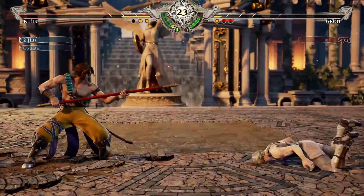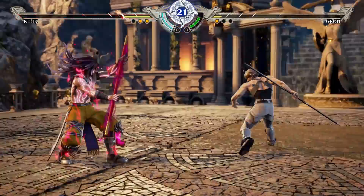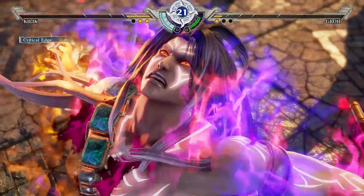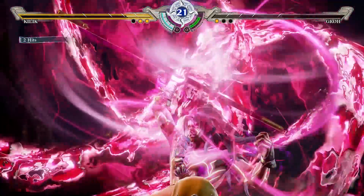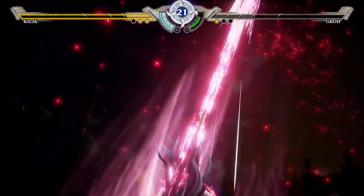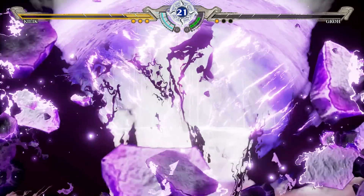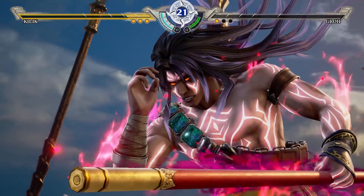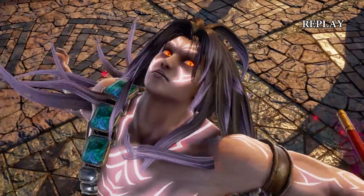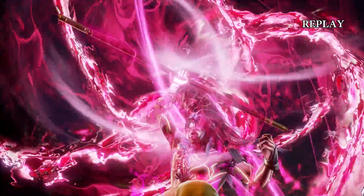It definitely seems important to have some kind of button you can press at close range that's really quick, and even if it doesn't do a lot of damage it just gets you out there. This was you learning that it was a grab - you just ran up to me in Soul Charge and I was like, I'm going to block this, not knowing that it was a command grab. I paid the ultimate price. It costs one bar to go into Soul Charge.